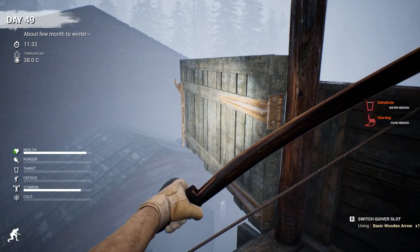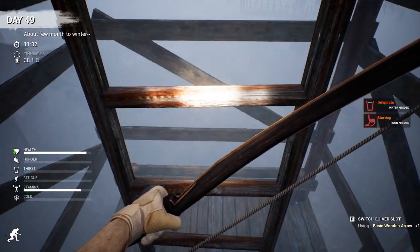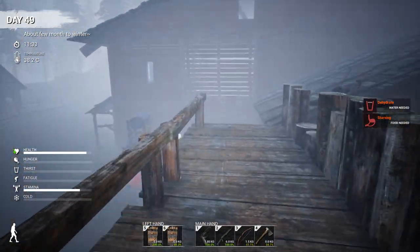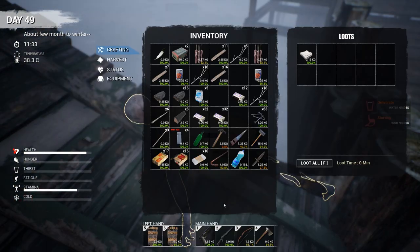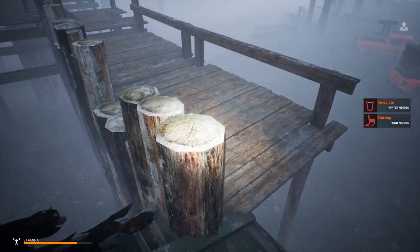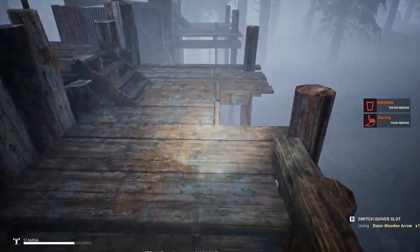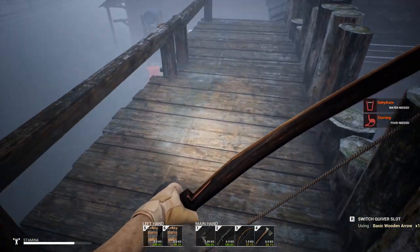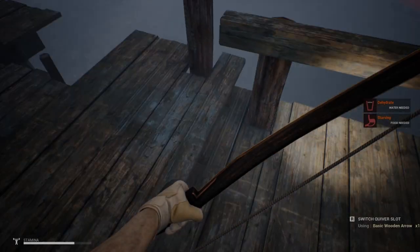Swing and a miss — two strikes. Oh, there you go. These guard towers are coming in handy. I know they're not guard towers, they're watch towers — but I think guard tower is a better name. He spawned up there so I can loot him. Could always use some more rags. Let's go ahead and farm this. Going to sleep now.